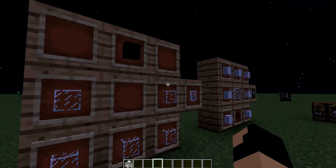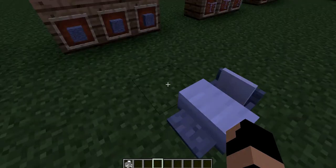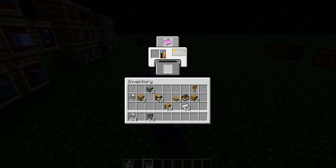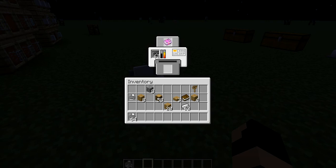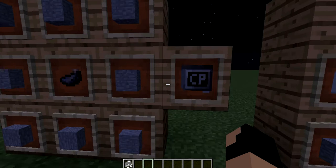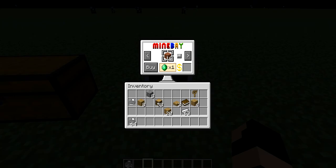Here's how to make a printer, and here's the printer itself. You can copy books — I'll take this out and replace it. You can copy enchanting books too. It's going really slow because I think I'm in creative mode. The printer is expensive, but books are really cheap, so you can get one enchanting book and make like 90 copies if you want.